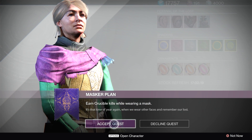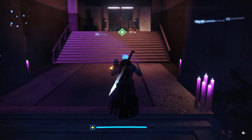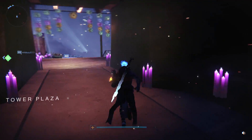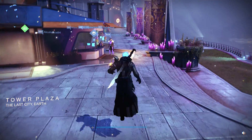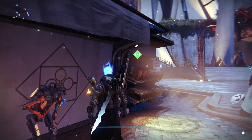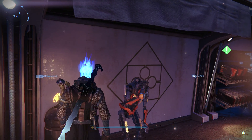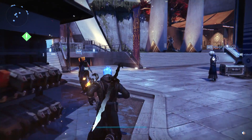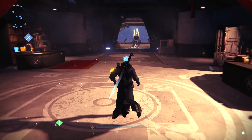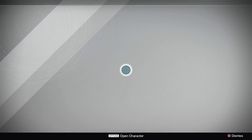We gotta earn some Crucible kills while wearing a mask to get more rewards — we'll accept that quest as well. Next, we've gotta go see Zavala because he's got a new quest for us. This one's a little bit of a hidden quest, a little Easter egg — there are a couple of those here in the tower. On our way, we're going to check out the Sweeper Bot, who ain't doing any sweeping — this poor bastard lost his broom, and he ain't happy about it. So we gotta find his broom.